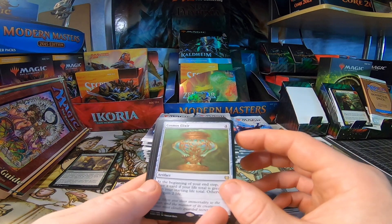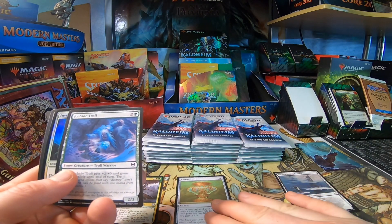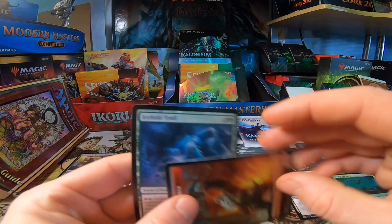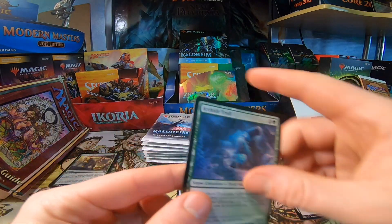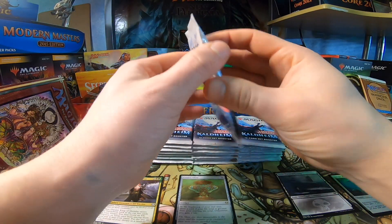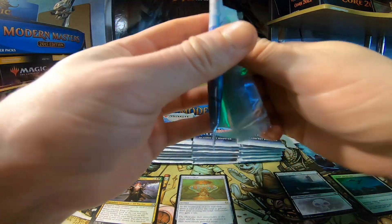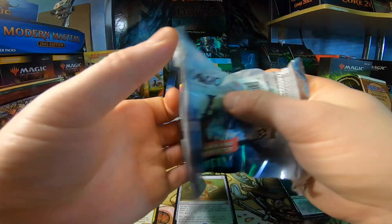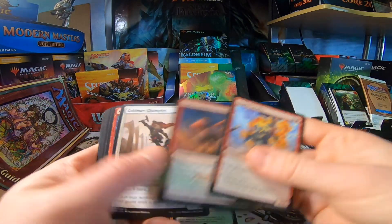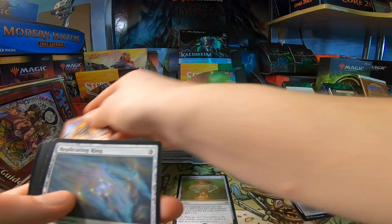Pack one: we got Herald King of Skemphar, and our first rare is Cosmos Elixir. It's going to gain some life, which is helpful for triggering life gain strategies. I really like that the second mode offers another outcome — if you don't hit these checks, you can hit the other ones. Both modes are upsides, so it's like a double good.